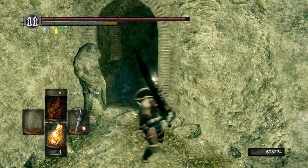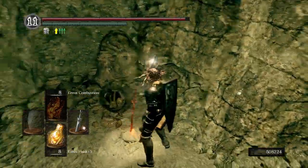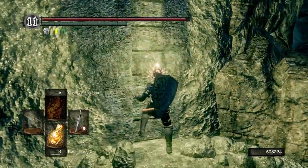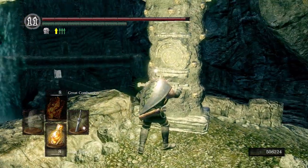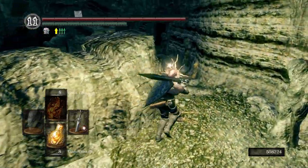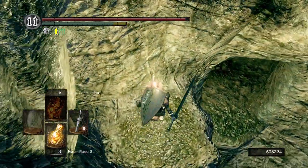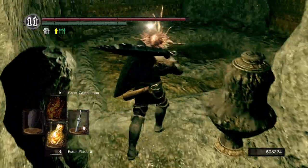I'm going to hit this wall, then roll — it's another spiky trap. And then here's the bonfire that I was talking about earlier. If you want to sit at it, you can — I'm not going to bother. I feel comfortable having eight Estus flasks. Push the lever again — it's going to turn another bridge down there. Over there is a fog wall; I'm not going to go through it because we're going to end up over there anyways.